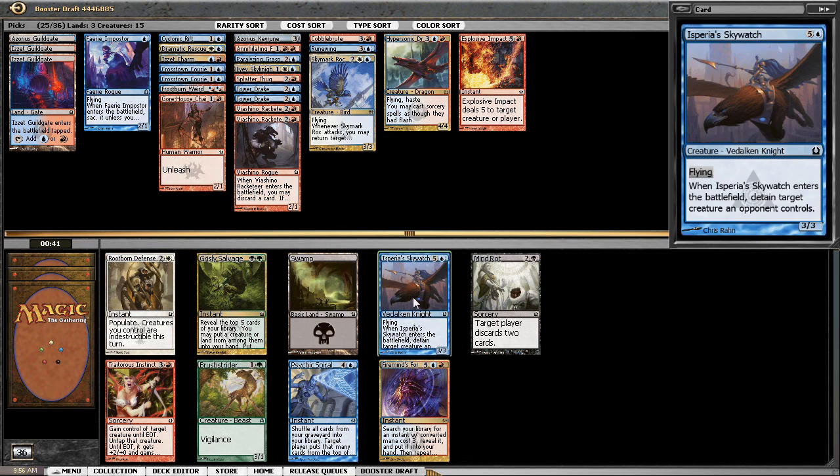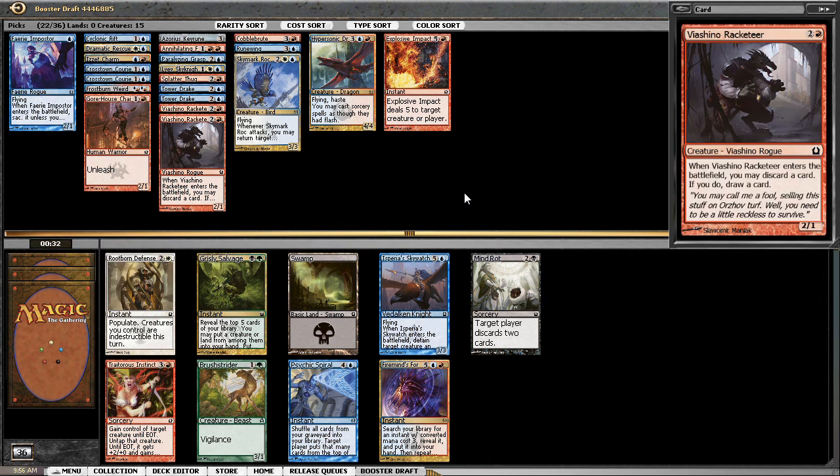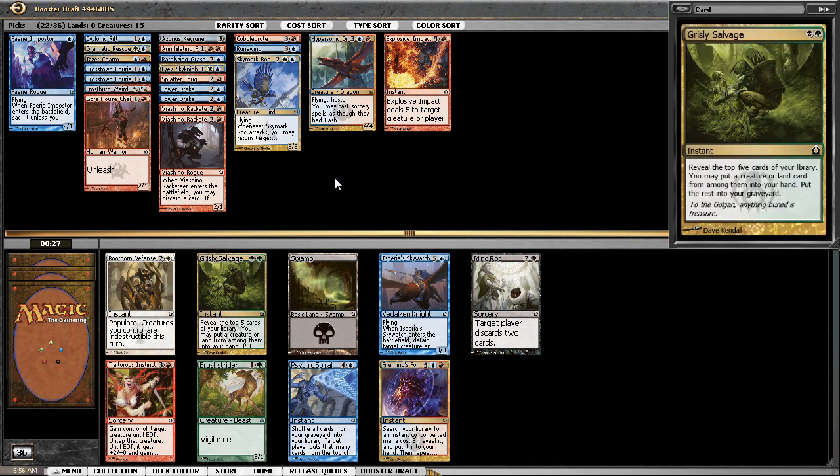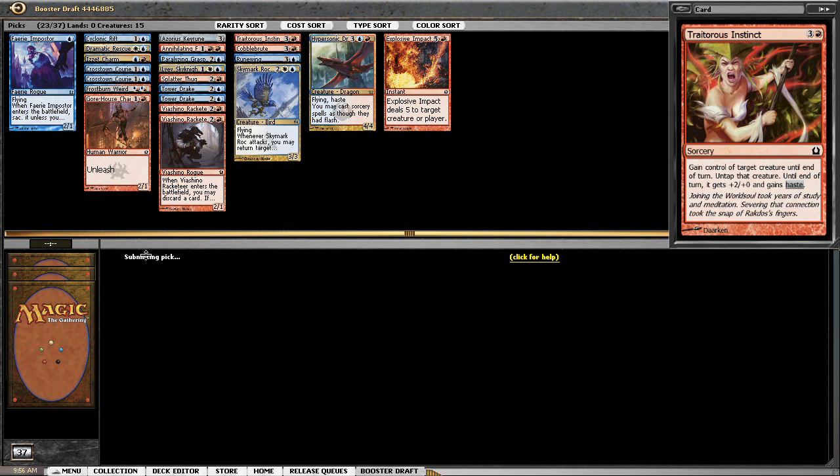I can take the six-drop Skywatch — it flies and has a relevant ability, those things go for it, but it's high-cost. I'm looking for another card here. I do like Traitorous Instinct. How greedy can I get? I could probably get Skywatch and then Traitorous Instinct later — which one's more important to me? Six is a lot, but I like what Skywatch does. Maybe I should just go with Traitorous Instinct actually — it's what my deck's trying to do. I'm not looking to survive to six.